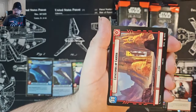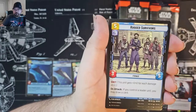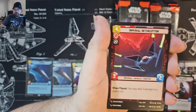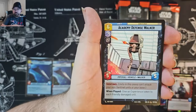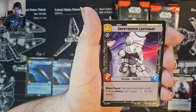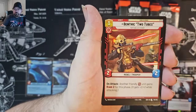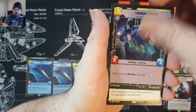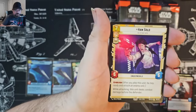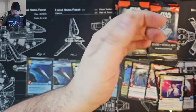Krennic. There we've got Han Solo — nice — and an Uncommon Cartel Spacer for the foil.